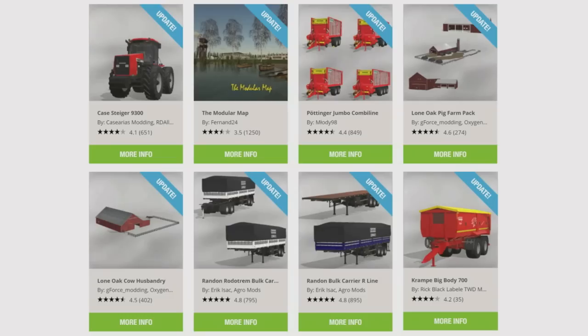The updates are as follows, from top left: the Case Steiger 9300 by Caesarias Modding and RD Allen, the Modular Map by Fernand24, the Pottinger Jumbo Combiline by Melody98, the Lone Oak Pig Farm Pack and the Lone Oak Cow Husbandry by GeForce Modding, Oxygen David, Bullet Bill and Lone Wolf, the Random Rodotrem Bulk Carrier Line R and the Random Bulk Carrier R-Line by Eric Isaac Aggro Mods, and the Cramp Big Body 700 by Rick Black Labelle TWD Modding have all had updates today.